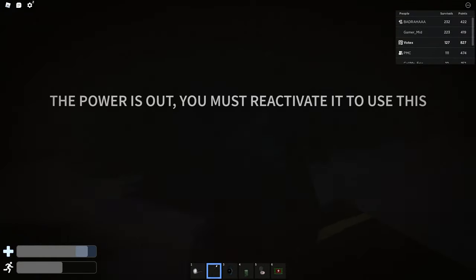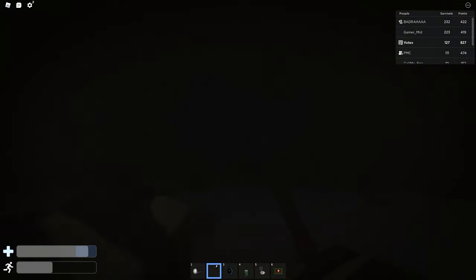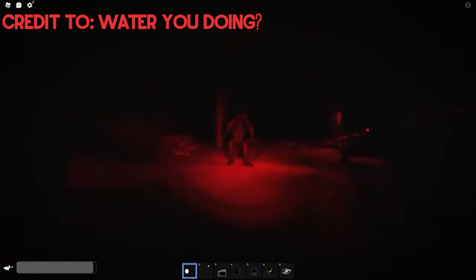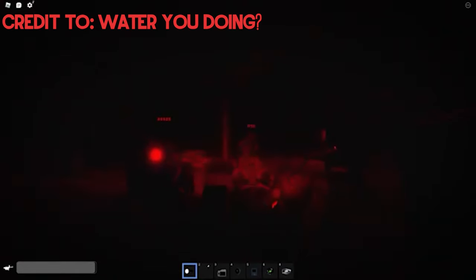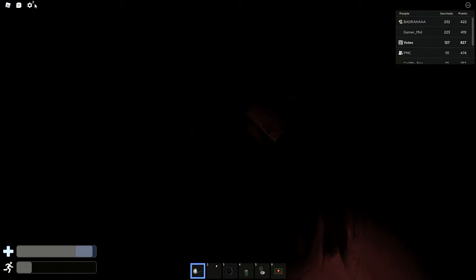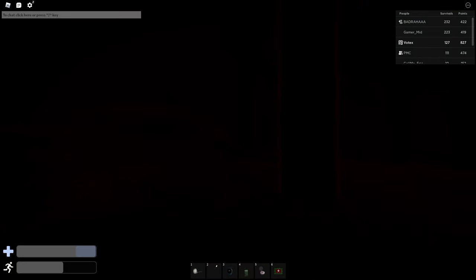Blood hour is a bonus mode that can occur if players damage the rake excessively. If the power station makes a boom noise similar to when someone is slain, you have successfully triggered blood hour. When blood hour starts, the rake will begin to make the same movements as SCP-096 when angered. As the panic continues, he will get faster and faster.